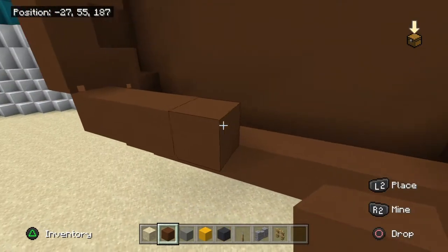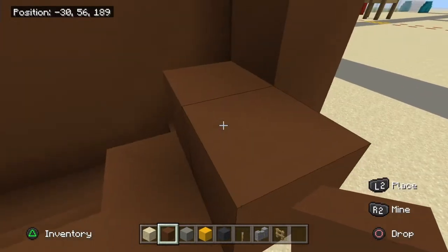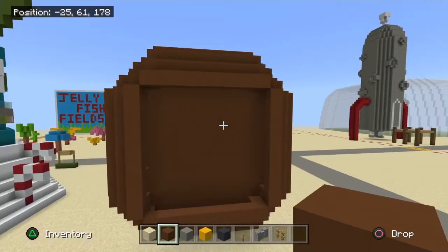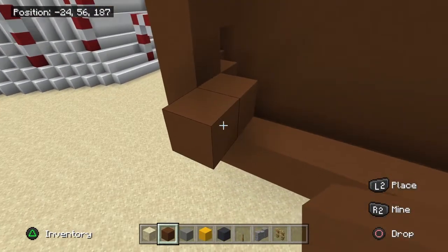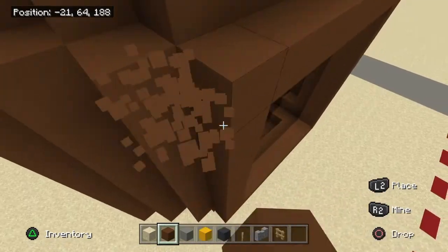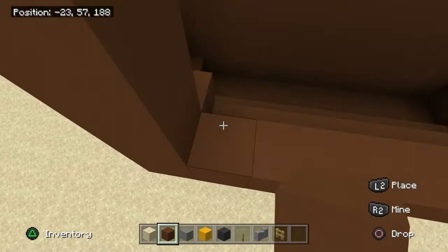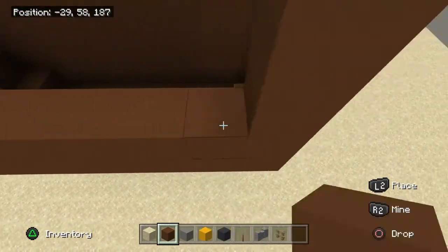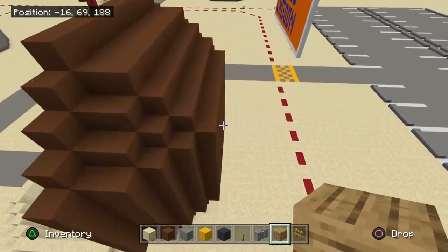Do this all around the house: one block up, one block in, one block up. We're almost done — do one more pass of one block in and one block up, then fill this hole up with brown concrete.